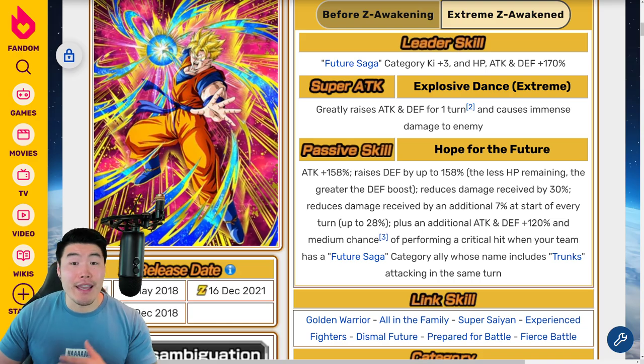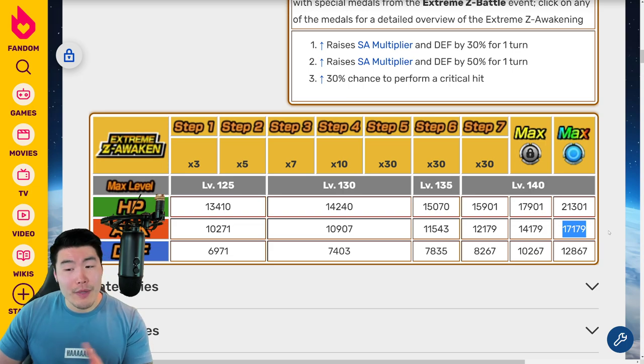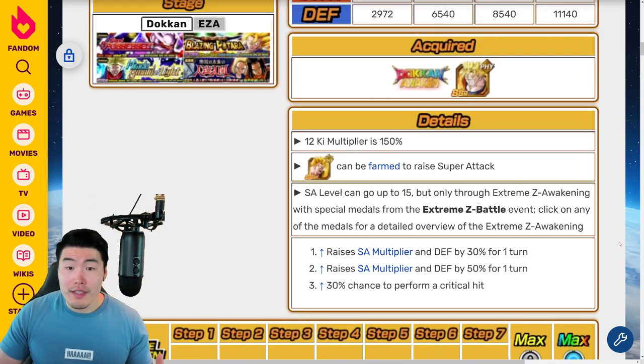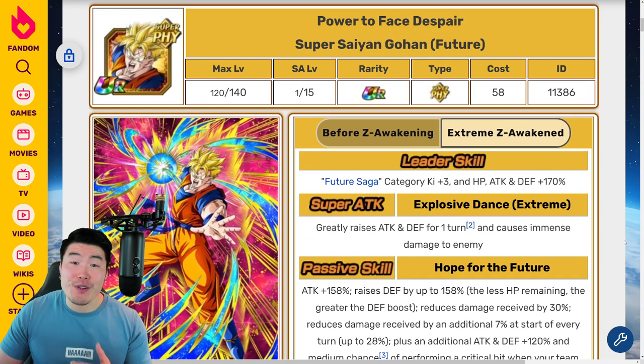His stats also get a massive boost. After the Extreme Z Awakening at Rainbow Status, his HP goes up to 21,301, Attack up to 17,179, and Defense up to 12,867, which is absolutely crazy. The Attack is a little bit on the lower end for a Dokkan Fest unit, but the Defense is one of the highest I've seen. He's going to be one of the better Tanks in the game, no question, and he shouldn't be lacking in damage either. That is the Fizz Super Saiyan Future Gohan Extreme Z Awakening.